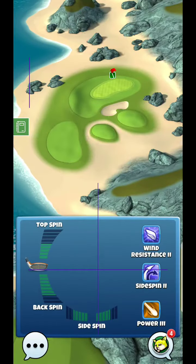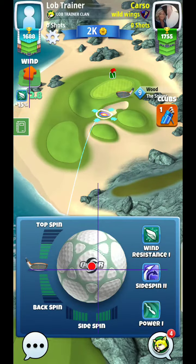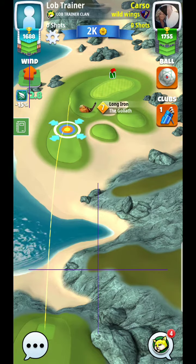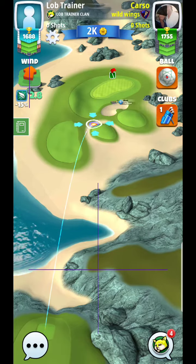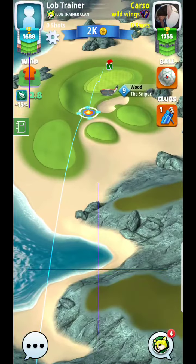All right, hello everyone, here we are hole number four with the tailwind. Anytime with the tailwind, it's definitely going to be good to have a guardian. The more backspin that you have, the easier the shot is.